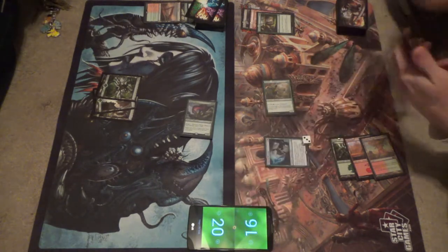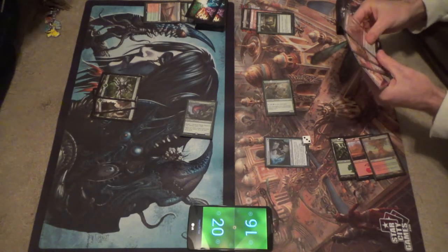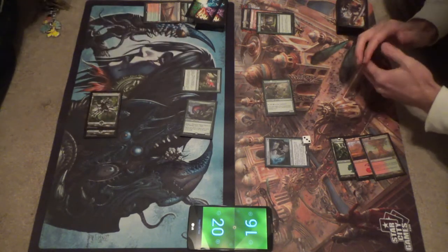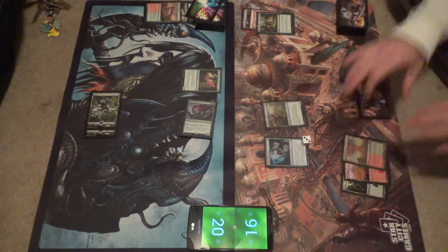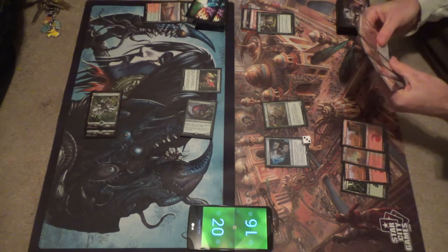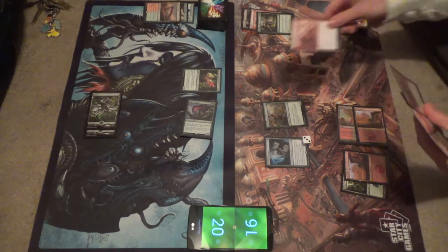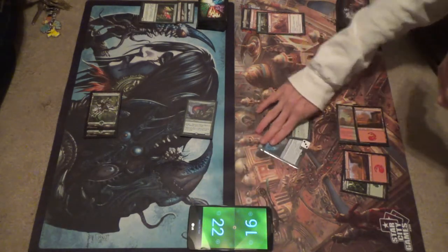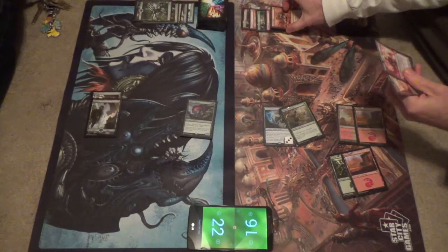Down to 16. Yikes. Dagger Tooth — you gain 2 life when it's dealt damage. Top Dex — there's a card. We are going to Abrade your little guy. I like to gain 2 life. That you do. And then we're going to throw the rest at one of your Forests. Pass the turn.